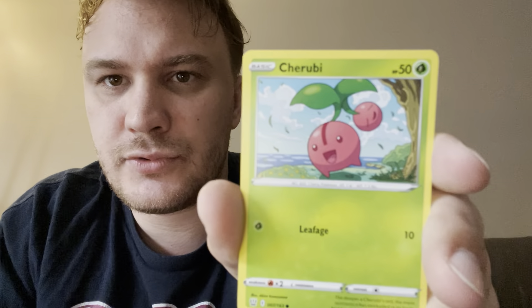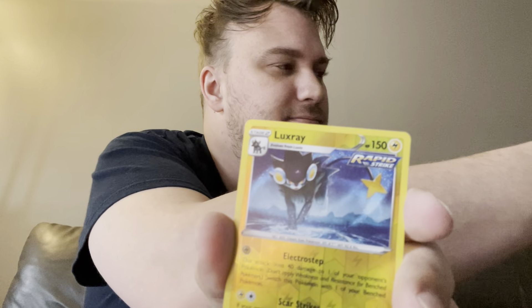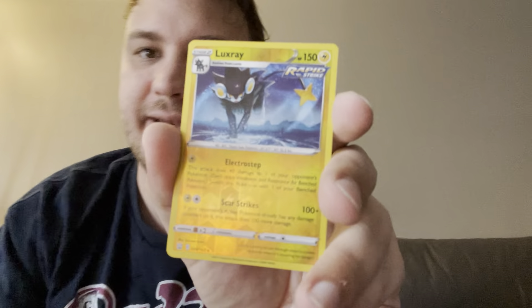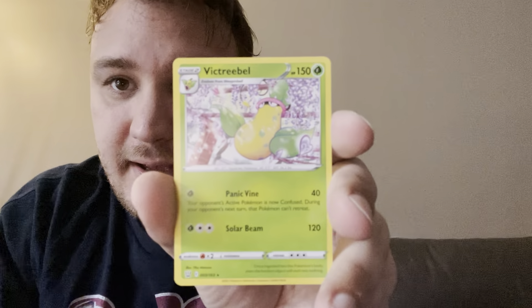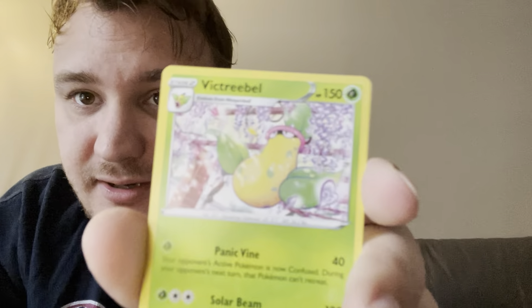Shiroby — oh, like a tongue, I like that art style a lot. We've got a reverse Luxray, and that also has the Rapid Strike symbol so I'll put that to the side. And regular rare Victory Bell — interesting card, it's like all white. I like some of the art styles so far. This is my first time opening Battle Style.